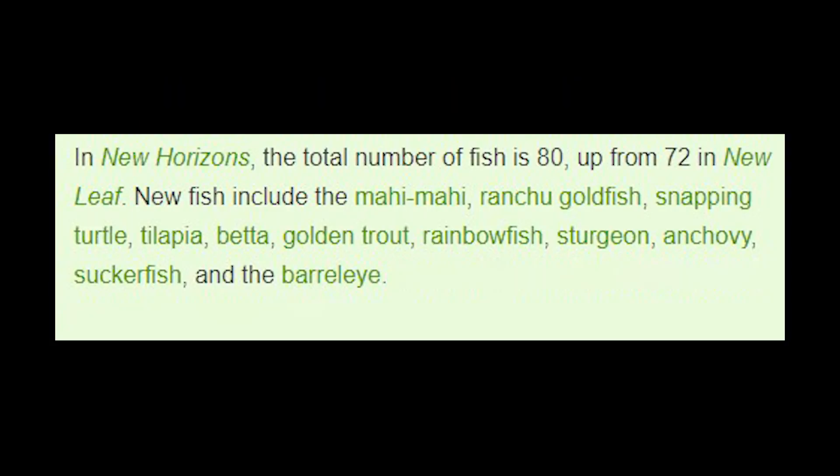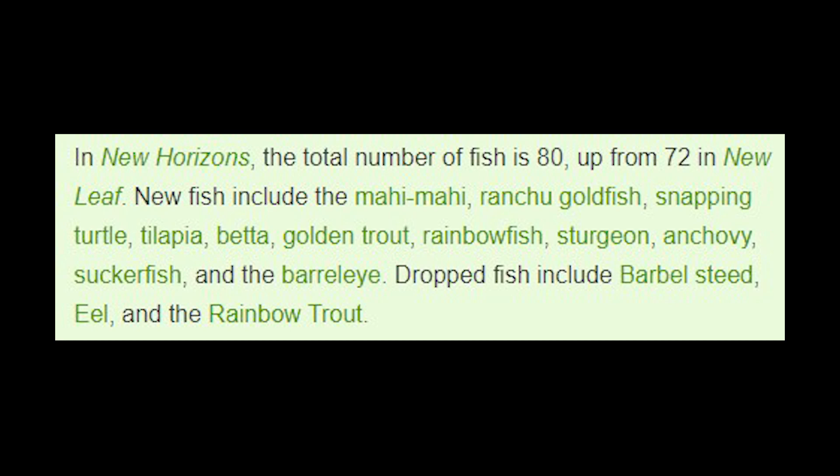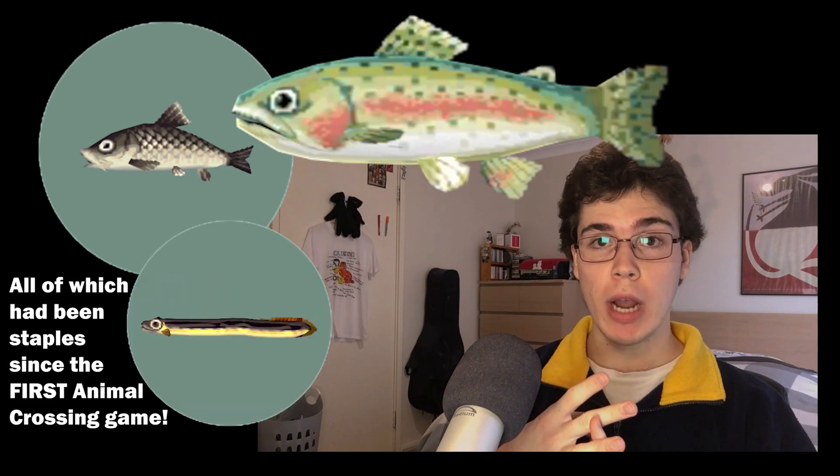Now this one has sort of blown me away. For fish, despite being up by 8 from the last game, taking a total of 80, three fish were just straight up removed. These aren't just any fish either — the Barber Steed, the Eel, and the Rainbow Trout are gone. After looking into it further, the Barber Steed and Eel weren't featured in Pocket Camp either. Although the Rainbow Trout was — I don't get it. It doesn't make any sense.